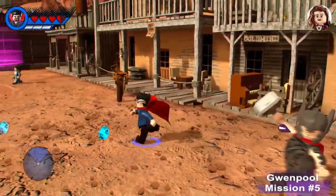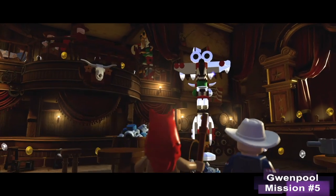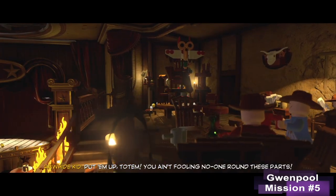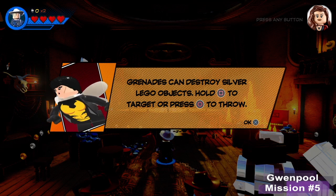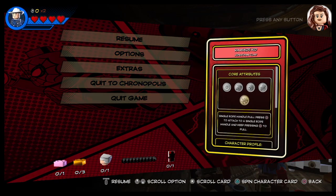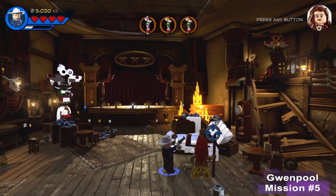Now that we have Red Wolf and Rawhide Kid, we can start the Gwenpool mission Toad or Totem. Hold the left button to target or press the right button to throw the grenade. I'm showing these things because this is my first video for this game. Rawhide Kid can blast silver LEGO objects. To see what abilities your character has, press the pause button, then press the tag button.